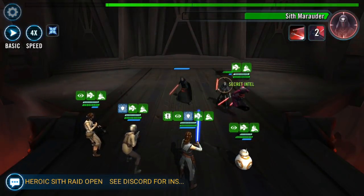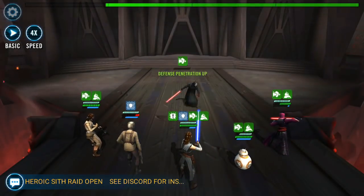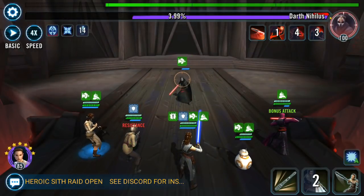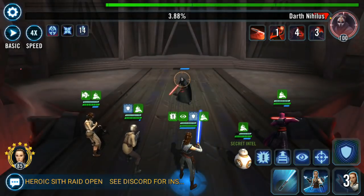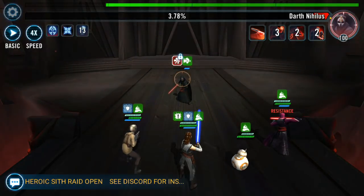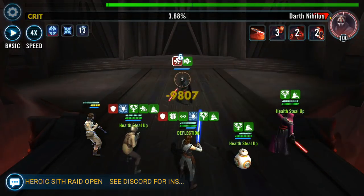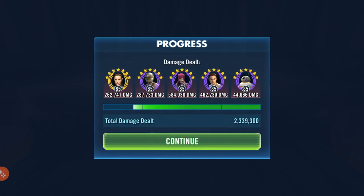Having her in that 5th slot has kept my team alive and allowed me to get the 4-5% we've been aiming for. For Zetas on this team, you absolutely need the Leadership Zeta on Jedi Training Rey — you need that for the cooldown reduction and the Tenacity reduction on Darth Nihilus. You should also get the Zeta on BB-8's Roll With the Punches to call him for an extra assist whenever he attacks. You can also get the unique for Jedi Training Rey that gives her Offense Up, and for the healer slot, if you have Barriss, look at the Zeta for her.